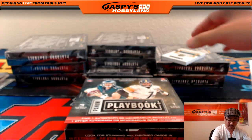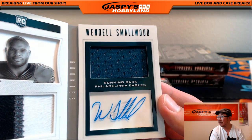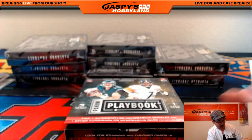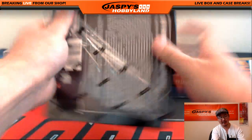We've got Mr. Wendell — three color patch on the left side, Eagles green on the right side, and the autograph, 60 out of 99. Friend of Jaspi's Hobbyland — he retweeted one of our tweets once, so clearly a friend of Jaspi's Hobbyland. We actually pulled a one-of-one of his from Spectra Football.